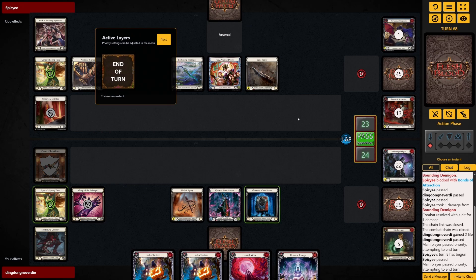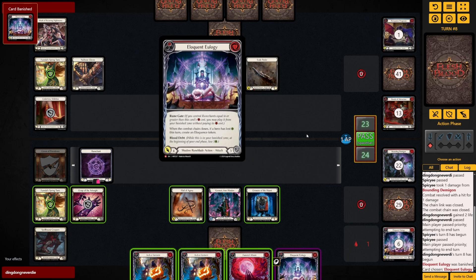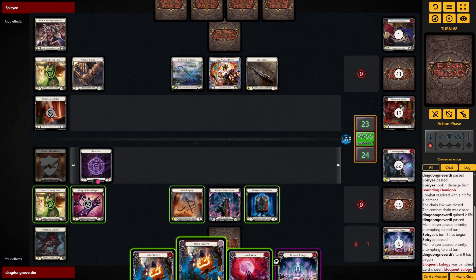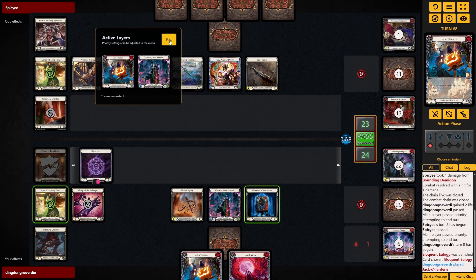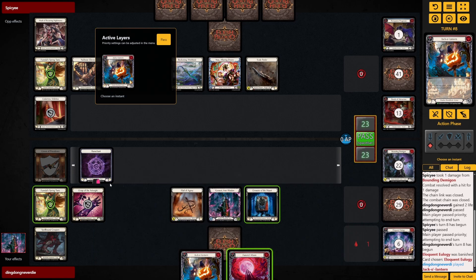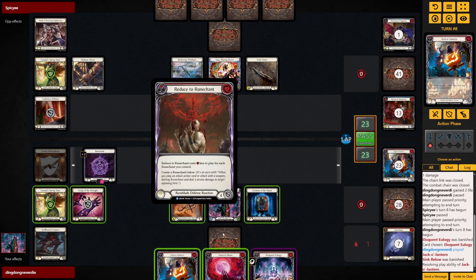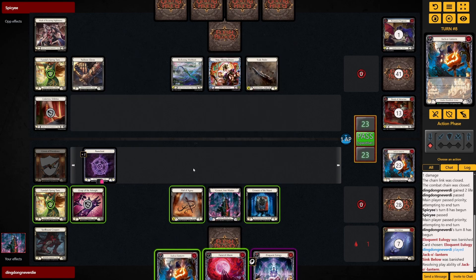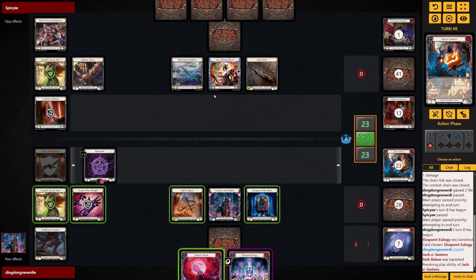Nice — we can get ourselves some gas. Okay, you guys want to see some action? I could even use the Spellbound Creepers to creep in the other Jackal Lantern, but is it worth it? With the amount of gas in banish I think no — I shouldn't Creepers in the Jackal Lantern. If I really want I can use Eloquent Eulogy and Funeral Moon to do something.